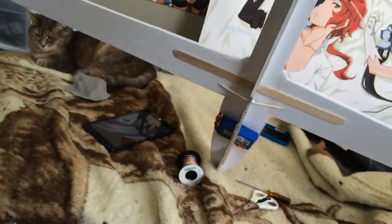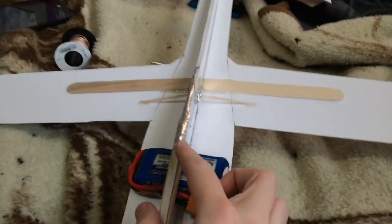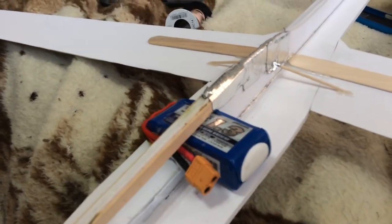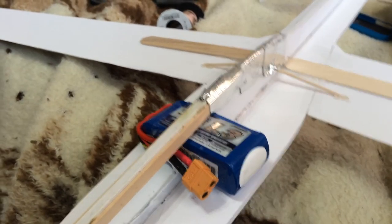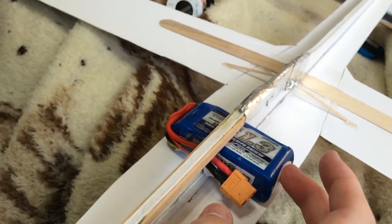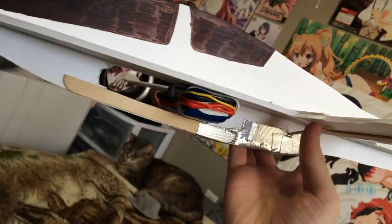I have not added any wheels to this thing, but I did add a little hook system right here so I can do winch takeoffs. And I'm using an old three-cell LiPo pack as a counterweight to get this thing to fly. From what I can tell, the CG is right about here.